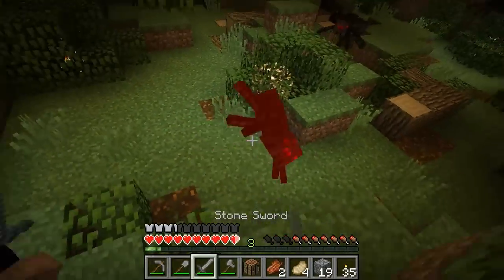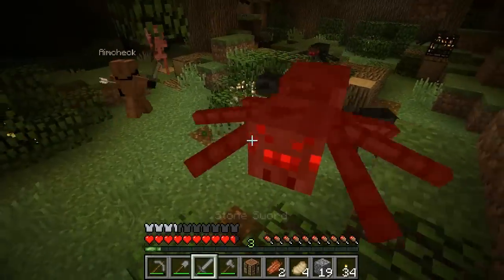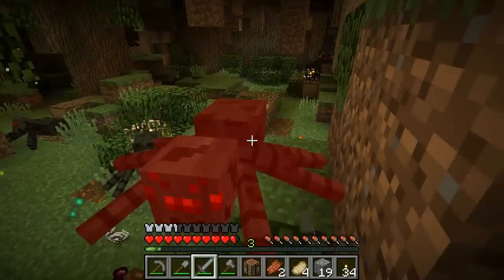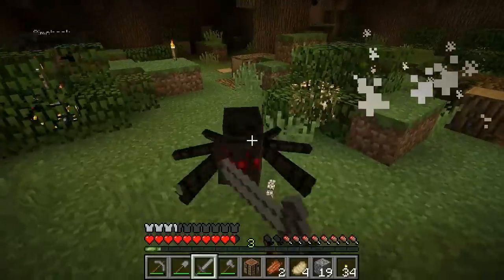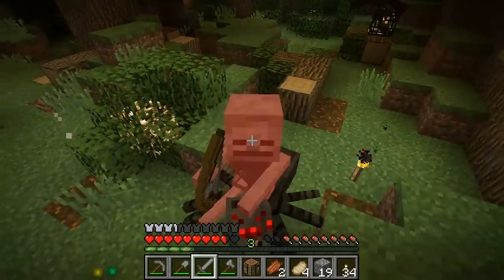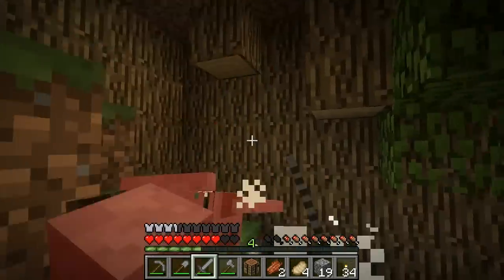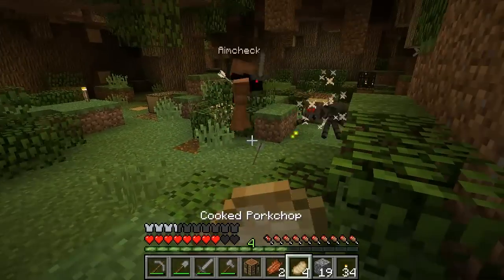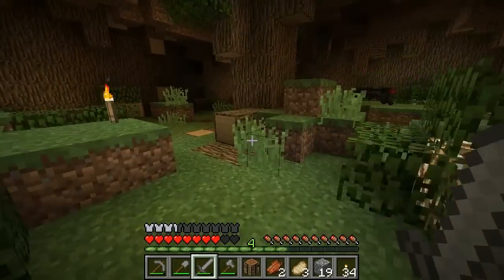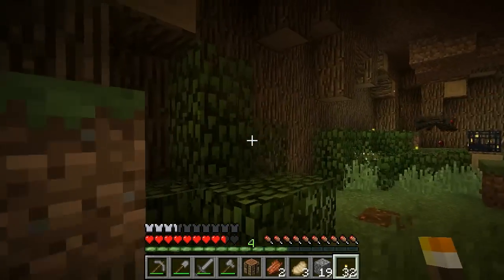Now I'm hungry. Get in there — light up the things. I got my food back again — it went down and then it went back up. Spider jockey. Give me your bow. Where'd you go? I'm going to eat now. It went back up again. It'd be nice to find some coal — maybe we have to make it. There's a lot of wood here.